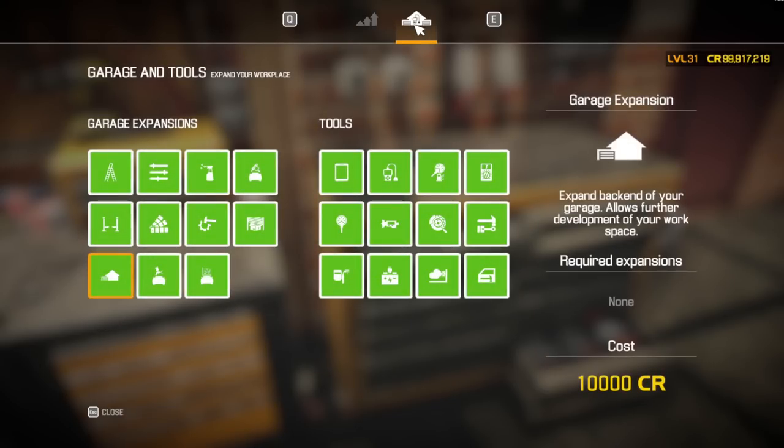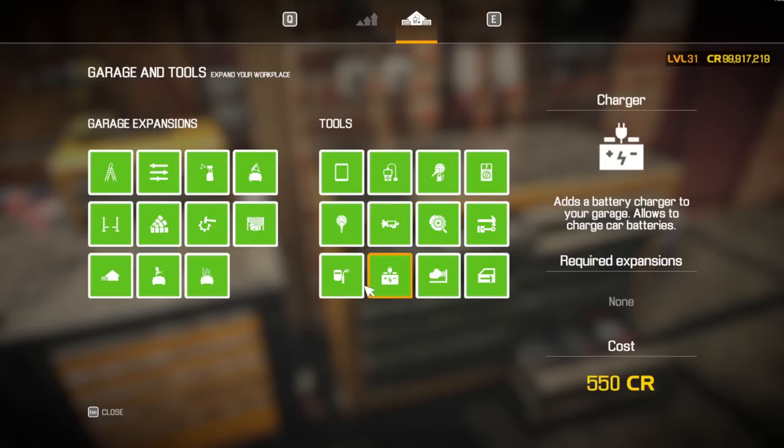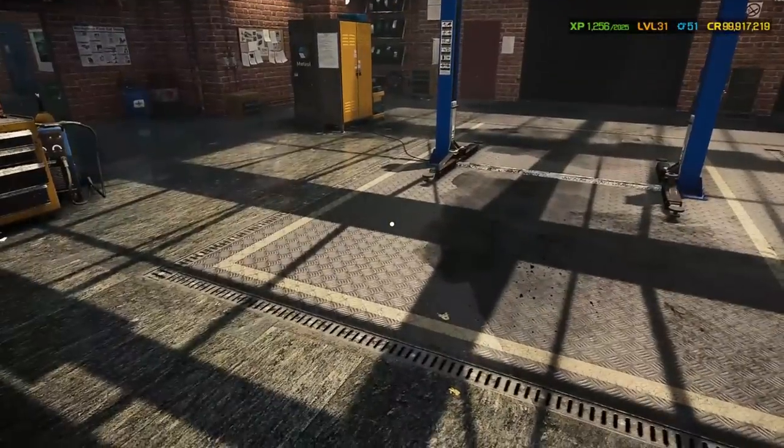My next tip is to buy the welder and the battery charger — five and a half thousand dollars. These two things together will have you having an amazing time. By the way, these two things together will make you money. You have to spend money to make money — that's the joys of being in a garage.